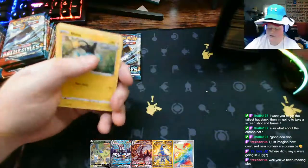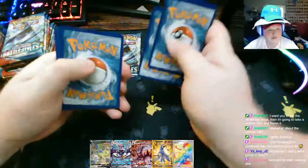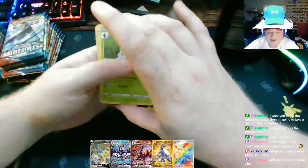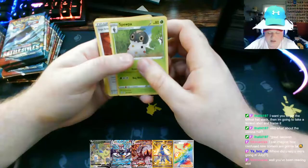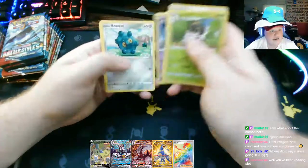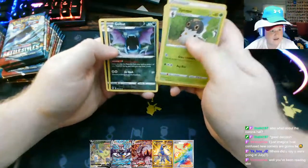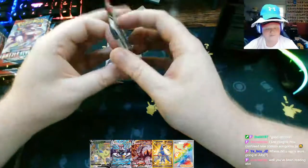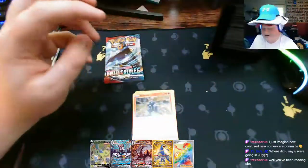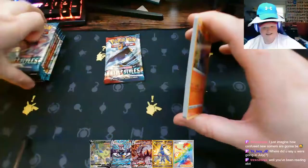I wonder if there's a set order on how they do these. I know in some of the older sets, when you got a booster box there was like a pattern - every other pack starting at pack number three. Spewpa - Single Strike Mustard, Golbat, Shinx, Gligar, Spoink, Bronzor, Tepig - reverse holo Golbat and Galarian Slowbro. I've almost filled this thing. I might be ditching hats in a minute because your boy is starting to sweat.